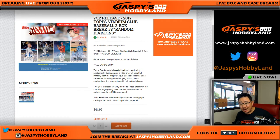Hi everyone, Joe for JaspiesHobbyland.com. On the 12th, it's a Wednesday — new release day, more importantly. It doesn't matter what the day is, it's new release day, that's the important part. We are doing 2017 Topps Stadium Club Baseball 2-Box Random Division Break No. 1 from JaspiesHobbyland.com.